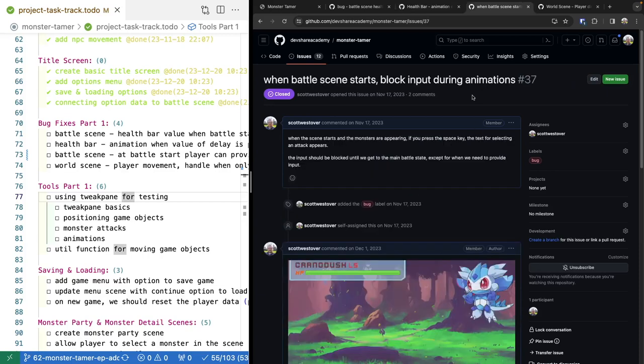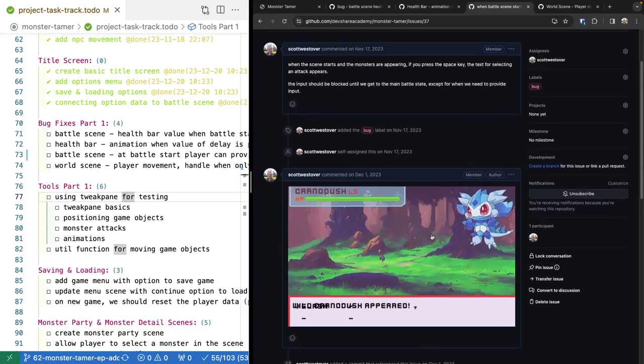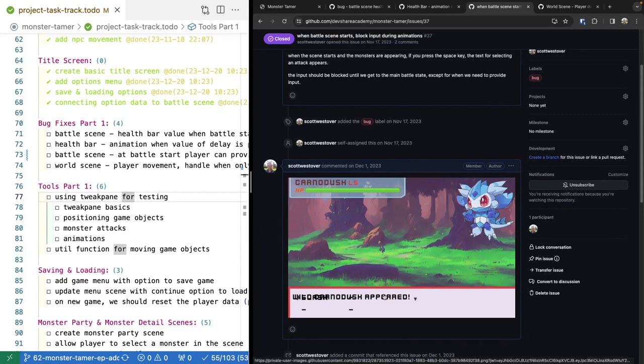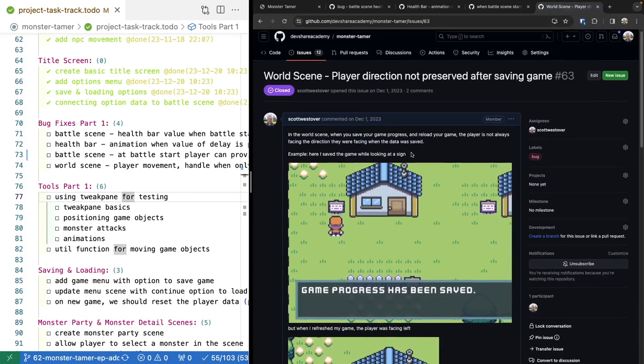One more bug tied to our battle scene is when the battle scene first starts, we're not fully blocking our player's input. What can happen as soon as the battle starts up is we can get weird effects where multiple text game objects are showing at the same time. Instead, we want to block our input until we expect it from our player in our player input state.